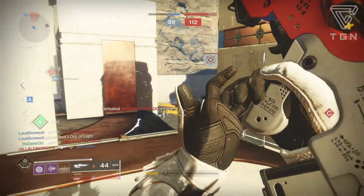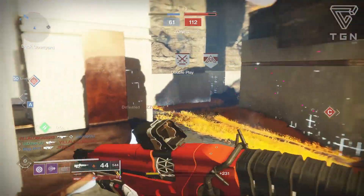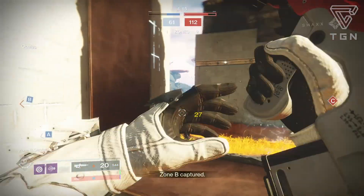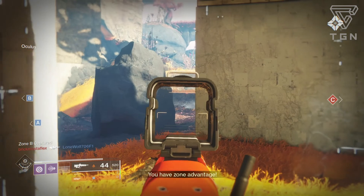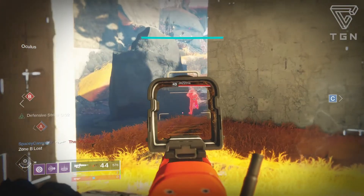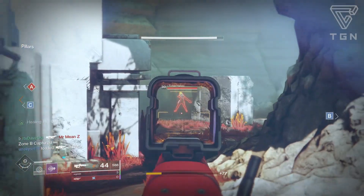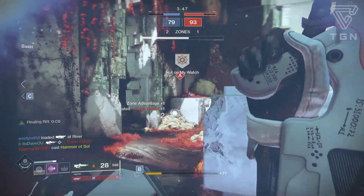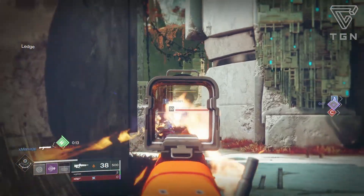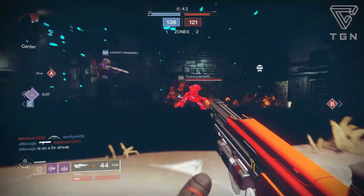Mod wise, mine came with a Counterbalance mod already on it, which was pretty good — the recoil direction is pretty close to vertical especially for these type of pulse rifles. I highly recommend putting on a Counterbalance mod over any other mod for these types. The masterwork also came with a Range masterwork, so essentially this is probably one of the ideal god roll weapons: good amount of range, vertical recoil, increased target acquisition and movement speed, and Kill Clip.